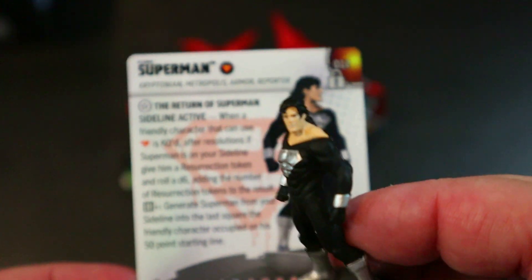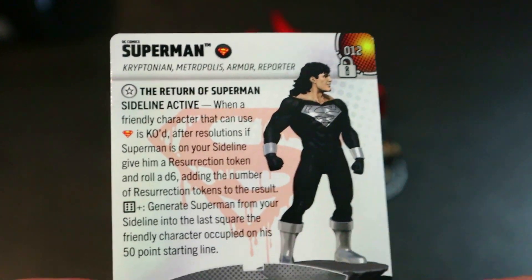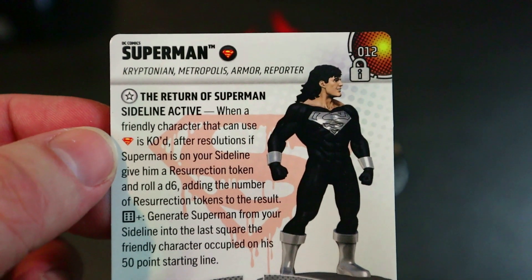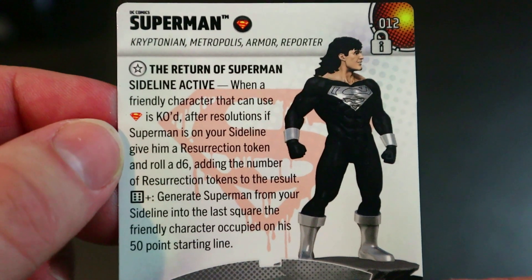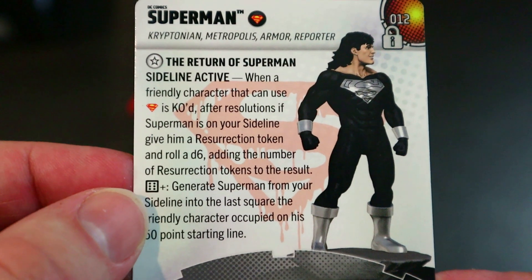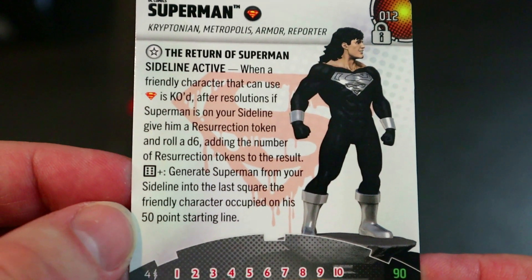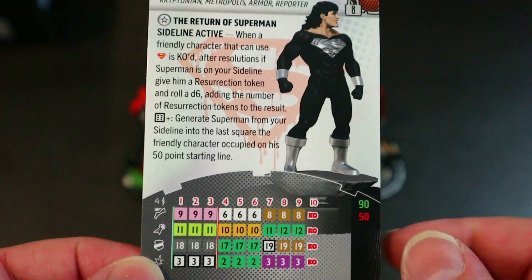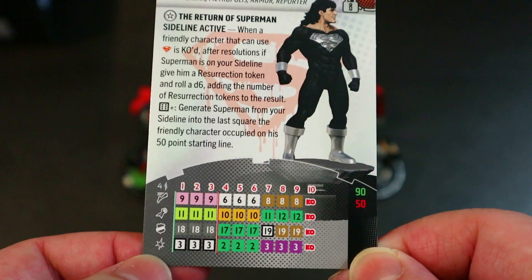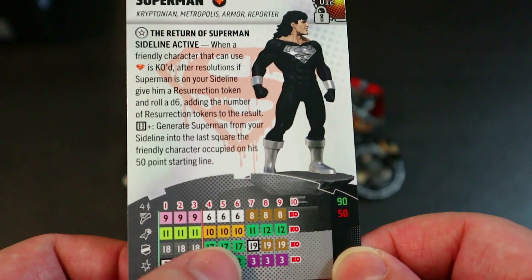Next up is Superman in the black suit with the classic mullet — classic black suit Superman. His Return of Superman trait is sideline active: when a friendly character with the Superman team ability is KO'd, if Superman is on your sideline, give him a Resurrection token and roll a d6 adding the number of Resurrection tokens. On a six-plus, generate Superman from your sideline onto the last square the friendly character occupied, on his 50-point starting line.